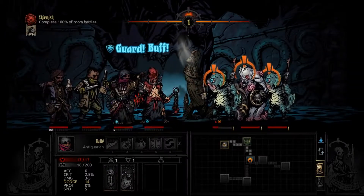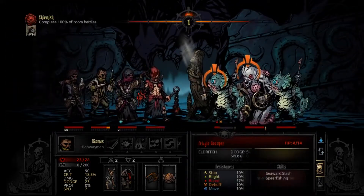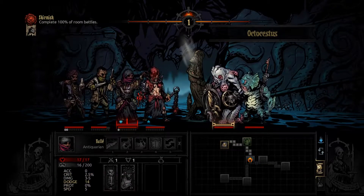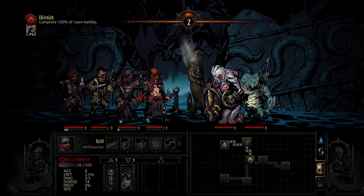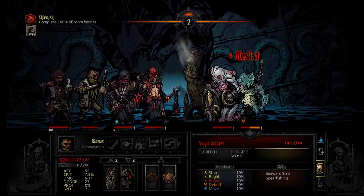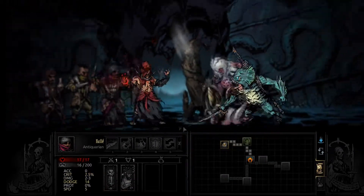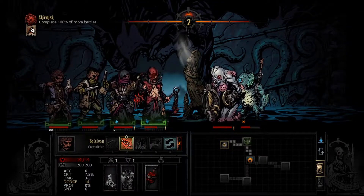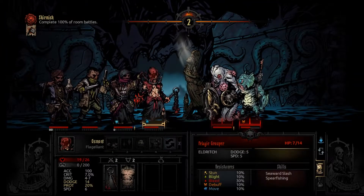So here's what you do with antiquarian and flagellant - I have a video on this. These two guys are pretty much gonna be... there was a guy that's gonna attack the front row, now he has to hit the flagellant. And guess what - flagellant don't give a shit, especially with the buffs. So the next thing we're gonna do is try to kill this guy before he guards and increases protection by a shitload. I'm forced to heal since I can't attack back here with these skills because I messed up, but whatever.